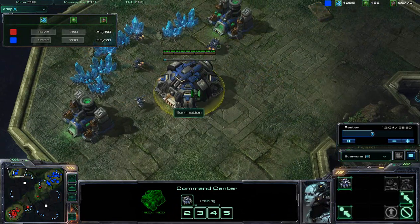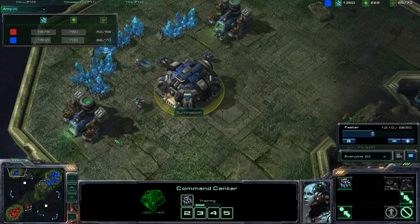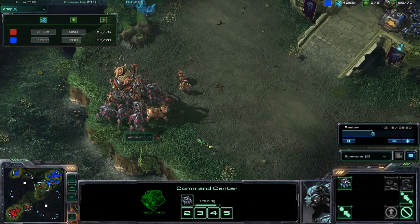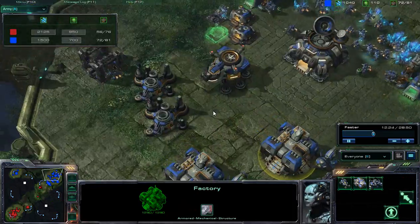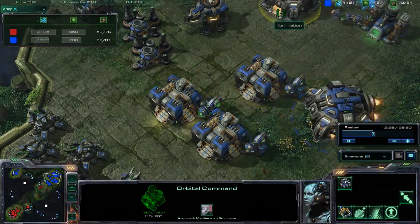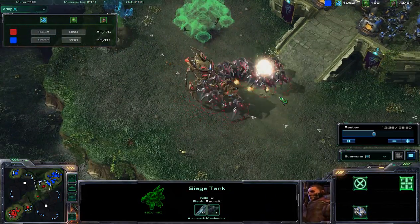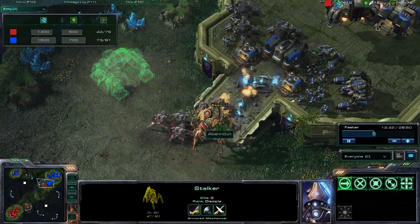Illumination is now getting some additional gas, but he's not upgrading this to an Orbital Command yet. Getting that additional 50 energy opens up additional scans. Right now, Illumination is very susceptible to any sort of Dark Templar push because he only has 2 Orbital Commands. The Siege Tanks blast Abundum, just sacrificing units — this is just a suicide move.